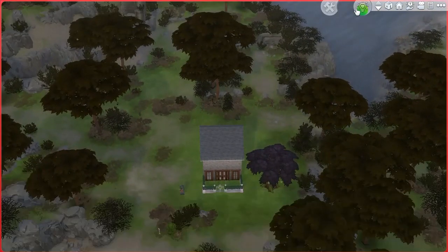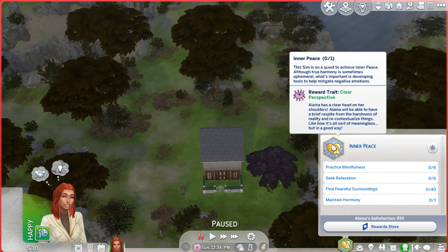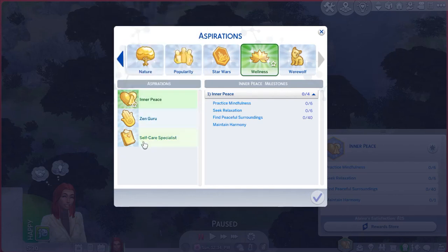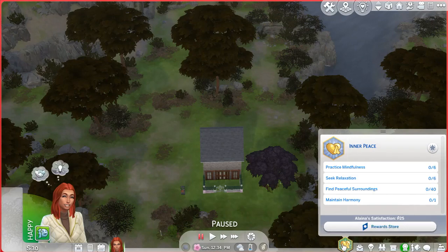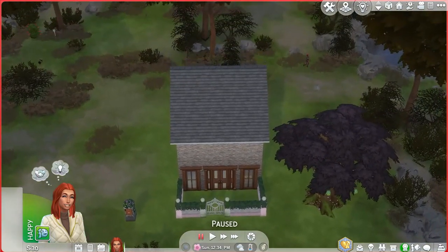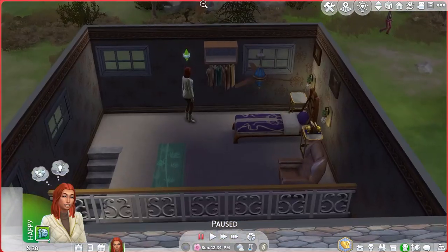This sim wants to be a zen guru. So for the aspiration she's going for wellness — right now she's aiming for inner peace, then she'll become a zen guru, and then a self-care specialist. I'm going to have her go through all of these, so I kind of built the inside based off of that. I usually make artist-type sims but I wanted to do something a little different. Elena is a spellcaster from Glimmerbrook — the Realm of Magic pack.